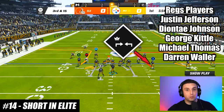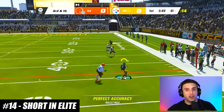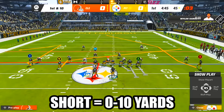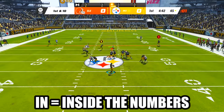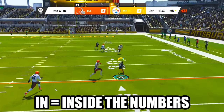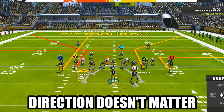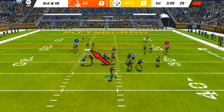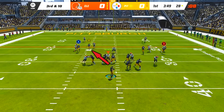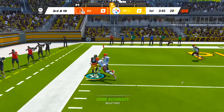The Short and Elite ability will help your receiver or tight end get much better separation against man coverage, but not everyone understands how it works. 'Short' means the ability works 0-10 yards from the line of scrimmage, and 'in' means the ability works inside the numbers. Contrary to what a lot of Madden players think, it doesn't matter if the route is breaking inside or outside — as long as the cut of your route occurs less than 10 yards from the line of scrimmage and inside the numbers, Short and Elite will activate.